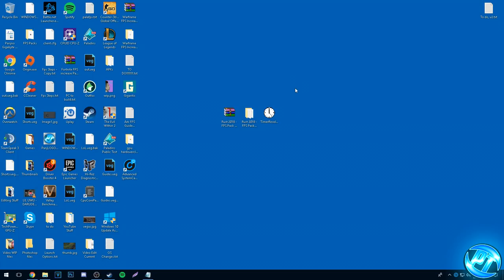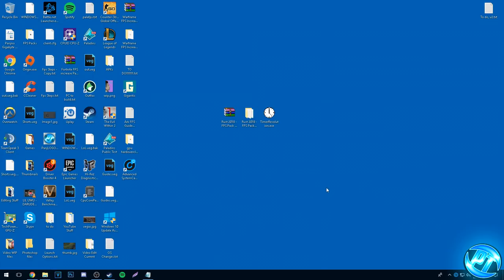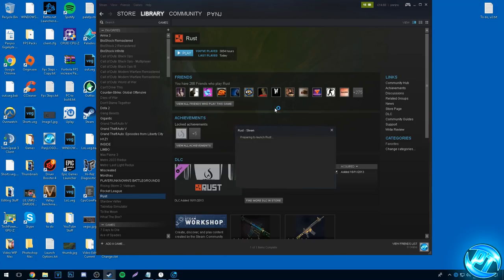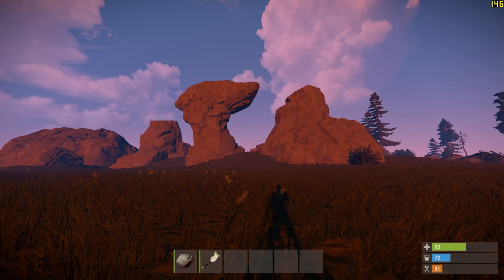Now that we've applied all of our fixes, go to the bottom-left, hit the power button, right-click and hit Restart. Once you're back in Windows after restarting, every time you boot Rust what you're going to do is open TimerResolution.exe and set it to Maximum, then go into Advanced System Care, go to the Speed Up tab and hit Turn On for Turbo Boost mode. It'll tell you how much RAM was released and how many services and apps were stopped — for me it freed up over half a gigabyte of RAM. Once that's enabled, go into Steam, launch Rust, join your servers and enjoy much better performance with less lag, lower latency, and a higher frame rate.